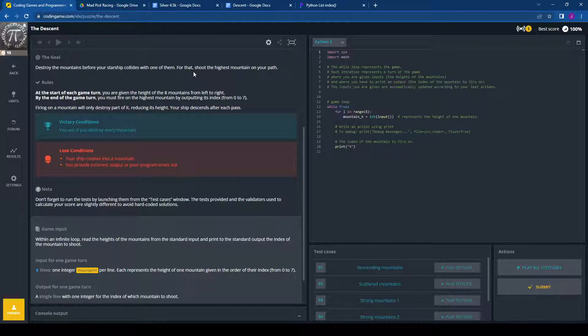At the end of each game turn, you're given the height of eight mountains from left to right. By the end of the game turn, you must fire on the highest mountain by outputting its index from zero to seven. One thing in programming that takes getting used to is that the starting point is not one — you start from zero. So zero to seven gives us all eight mountains.